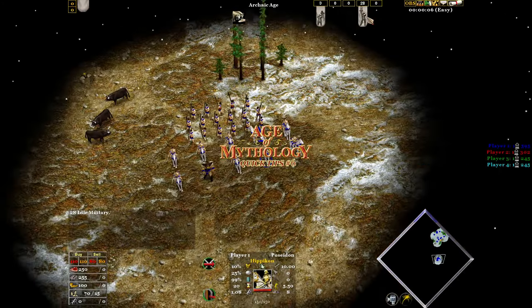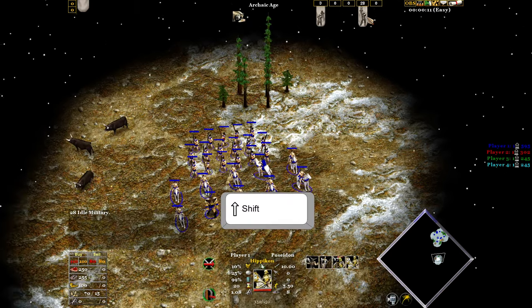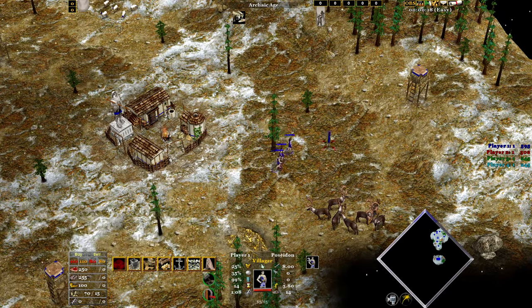Age of Mythology quick tips number six: how to select all idols at the same time. If you press and hold the shift button, then click the military idol button, you'll select all your idol military. This also works for idol villagers.